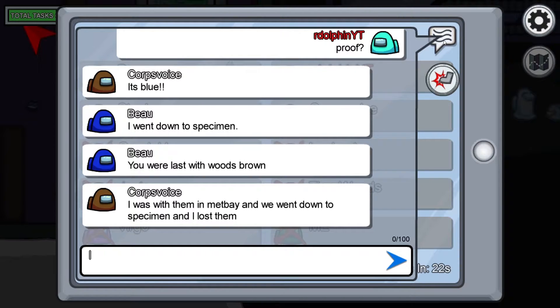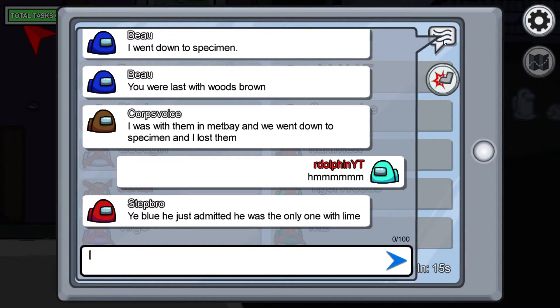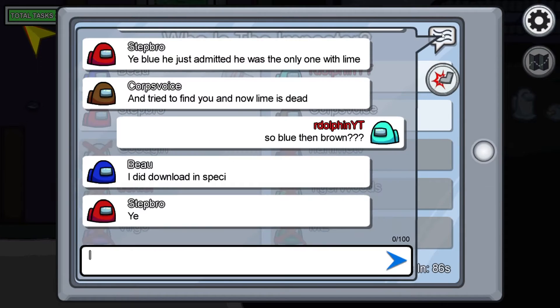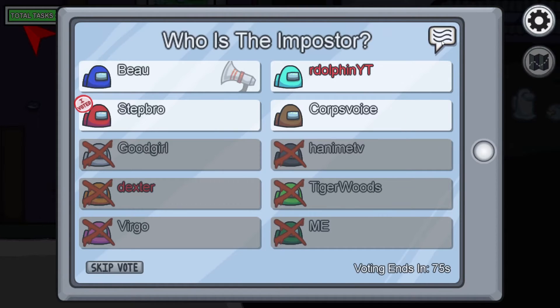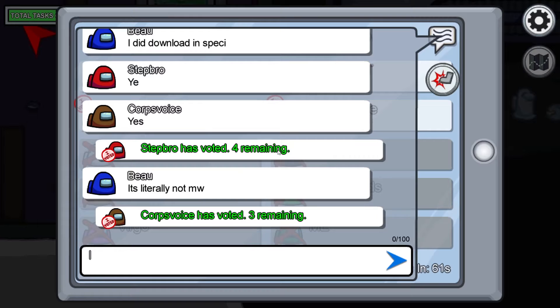The ninth tip is to take advantage of the emergency button. A really quick and easy way to get a kill and get away with it is by killing someone near the emergency button and then pressing it — or just killing someone anywhere and then pressing it. That way you don't look sus because you did not self-report the body; you called a meeting instead. Very few imposters get voted out doing this because it's too early to point fingers, and most of the time no one gets ejected since everyone is still confused.